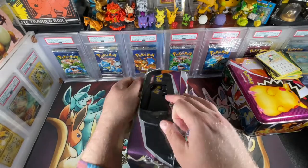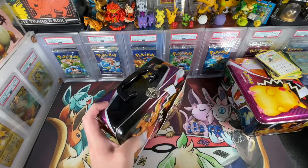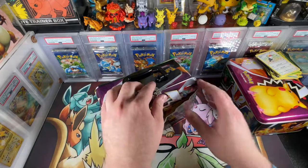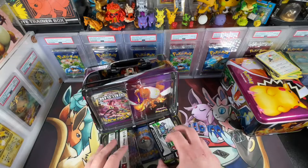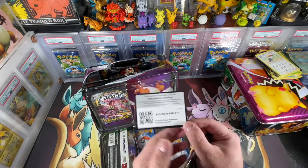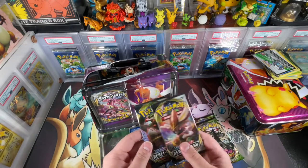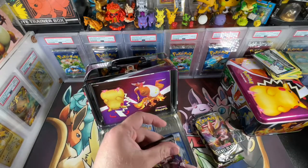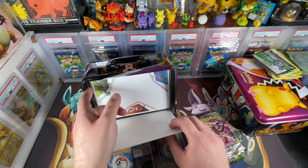I think I need a little bit more lighting — looking at the photos I might need to add one more light. Let's open this bad boy up. Oh, it switched up a little — there's the code cards. It's a Vivid, Vivid — yeah, same Rebel Clash, Rebel Clash, Rebel Clash. You got all the same stuff, we don't need to show you that again.